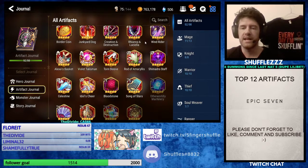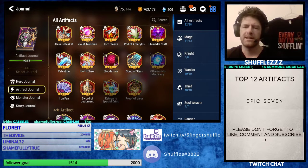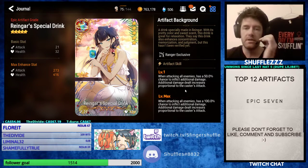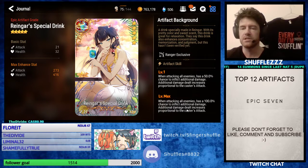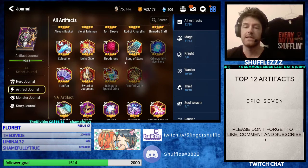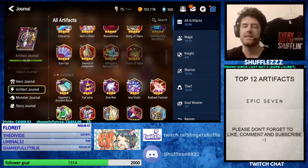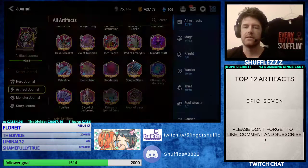The final category for today is Rangers. My favorite Ranger artifact in terms of the five stars is probably one I don't have. Bloodstone is the honorable mention, and even Song of Stars. But this one could be really good, especially with the new K-Run Dungeon out — I would love this for Seaside Belina. When attacking all enemies, there's a 100% chance to inflict additional damage, and additional damage dealt increases proportional to Caster's attack. I got her but didn't get her artifact, and that is limited. Another honorable mention to Proof of Valor, which you can get in the Guild Shop — I think it's going to be really prevalent post-Sea Arm and Nerf.